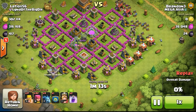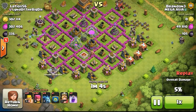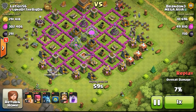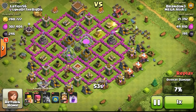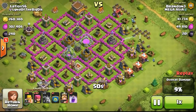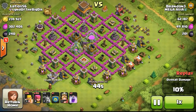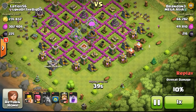As Town Hall 9, the loot penalty has increased. I now only have 90% loot available when raiding Town Hall 8 bases, compared to 100% when I was also Town Hall 8. The 10% reduction might not seem like a lot, but if you do 100 raids at 200,000 gold each, that's a total reduction of 2 million gold — so it really does add up.